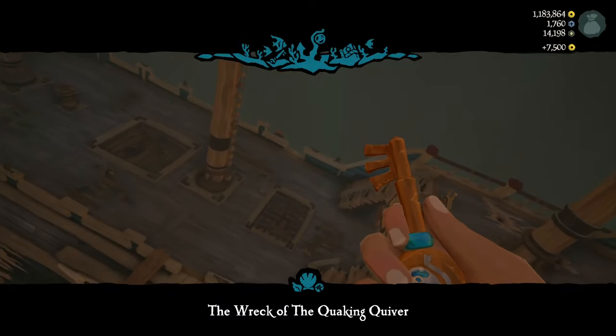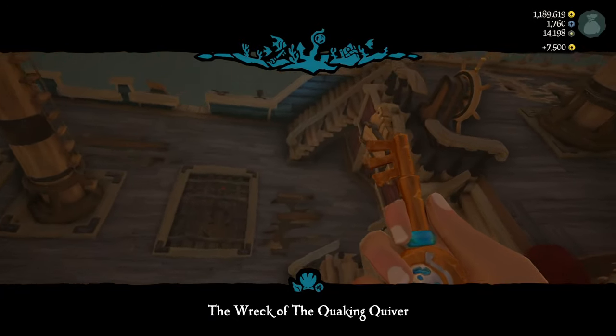Once I picked up the key, I sail straight for the shipwreck. When you reach the shipwreck, grab everything, including kegs, as we are less than a square away from the turning point.